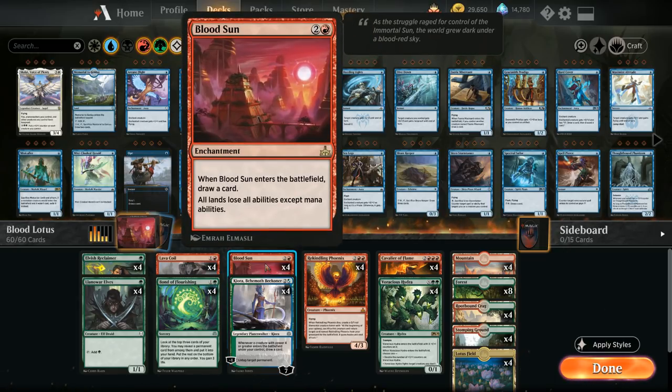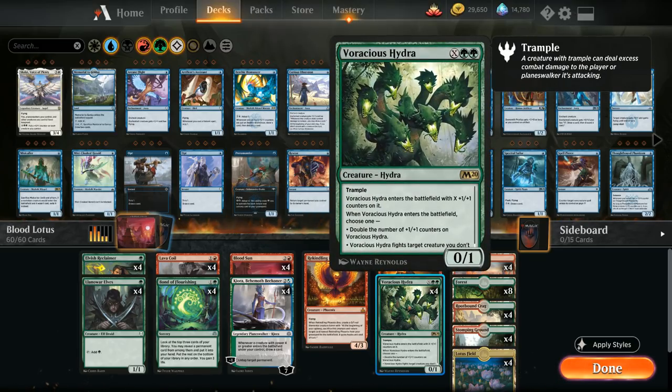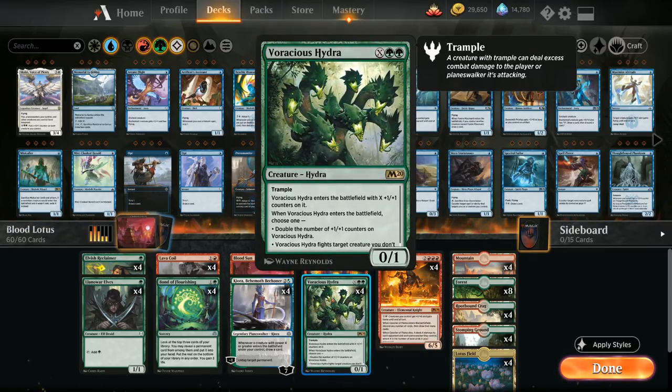Of course we have the full playset of Blood Sun to combine with Lotus Field. At four mana we have the full playset of Rekindling Phoenix as a four-power flyer to trigger Kiora and draw additional cards. It's resilient against removal since it becomes a 0/1 elemental token that brings the Phoenix back from the graveyard, requiring multiple removal spells or exile-based removal. And Voracious Hydra can be cast at any point — ideally for a lot of X — entering with X+1/+1 counters that we can double or use to fight an opposing creature.